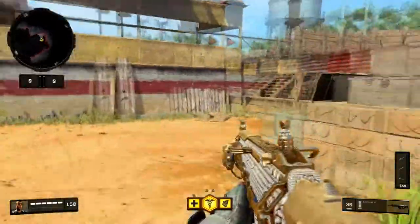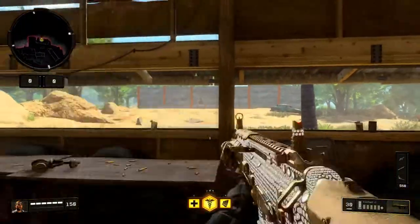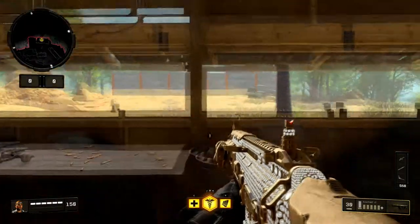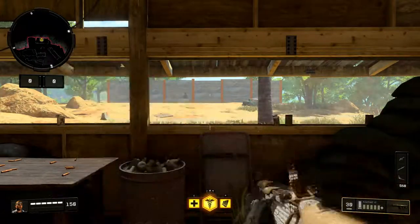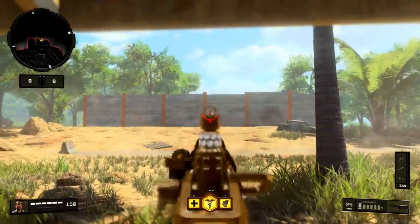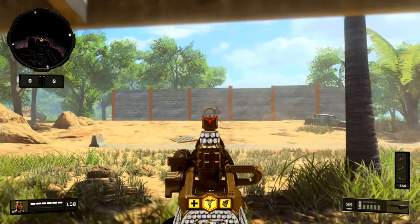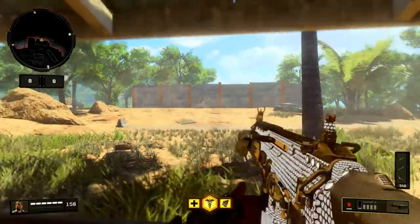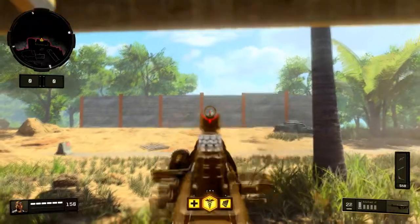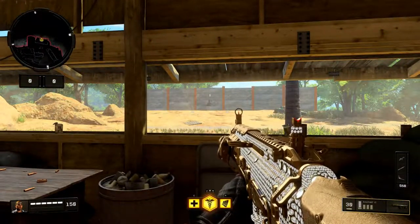The last test is the long range test. We're going to aim down range at the target and try to hit it all 30 times. I really doubt it with no attachments on the Rampart. The results were terrible — lots of shots missed left or right. Terrible recoil, terrible range. But the knockdown power on this gun is insane.